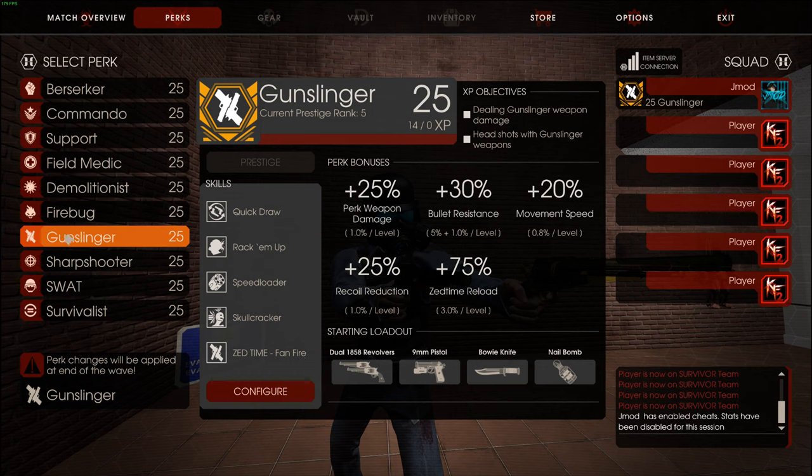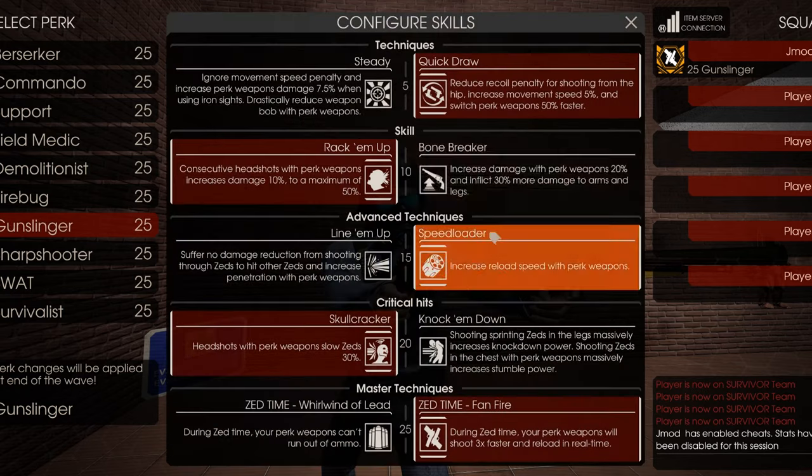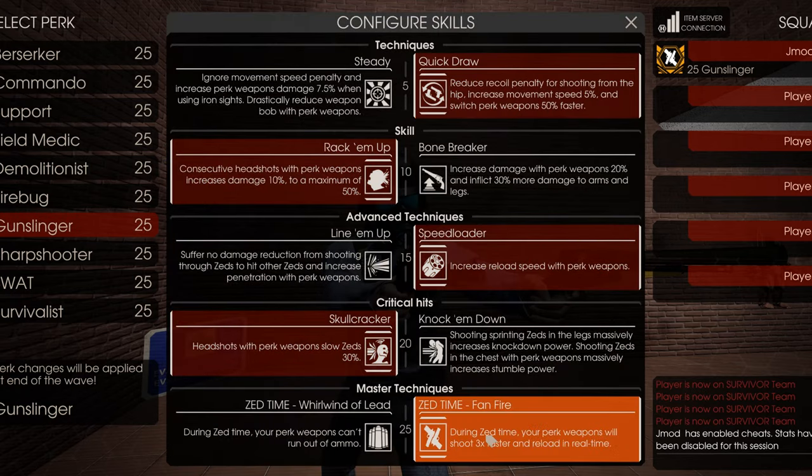Gunslinger has his speed and mobility compared to Sharpshooter. If it's your first time playing, I would recommend taking Gunslinger over Sharpshooter. Most of the time, Gunslinger is going to be the better perk. The skills I use are Quickdraw, Rack'em Up, Speedloader, Skullcracker, and Fanfire.